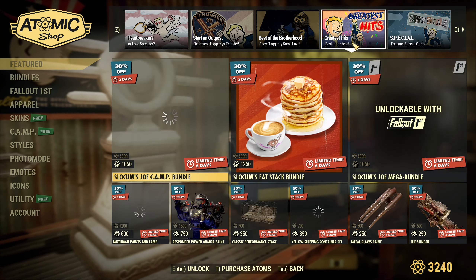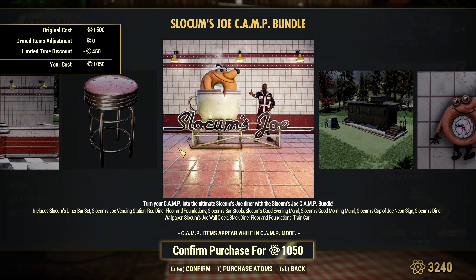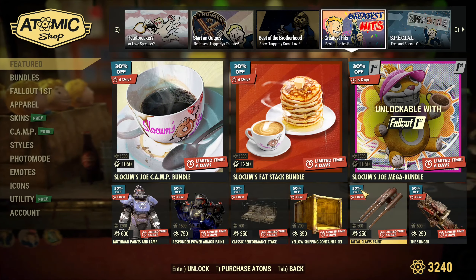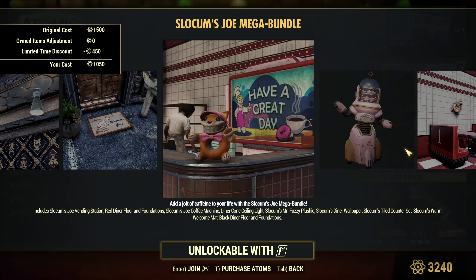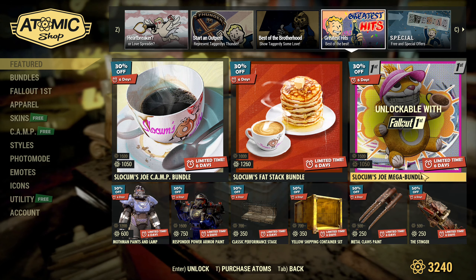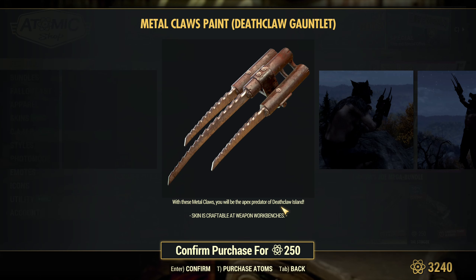The Steel Coffee Machine stays for another 13 days if you missed it. Under Greatest Hits, you have discounts for the Slocum's Joe Cam bundle — I like this one; it's got a lot of pink too but it's a good bundle because it's about donuts. Then there's the Fat Stack bundle, which also contains the Coffee Machine. We also have the Slocum's Joe Mega bundle, but that's with Followed First only, so if you don't have Followed First you cannot get the Mega bundle. Some items can also be purchased at 50% discount, including the metal clothes paint — Death Glow.